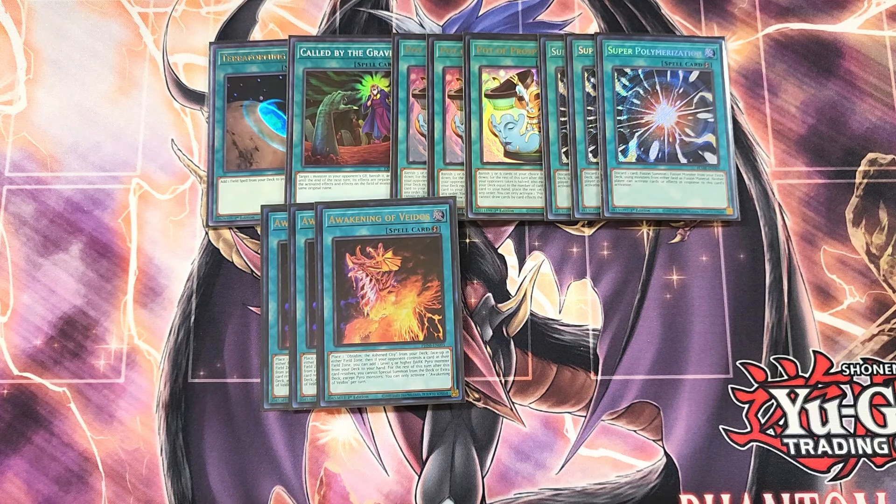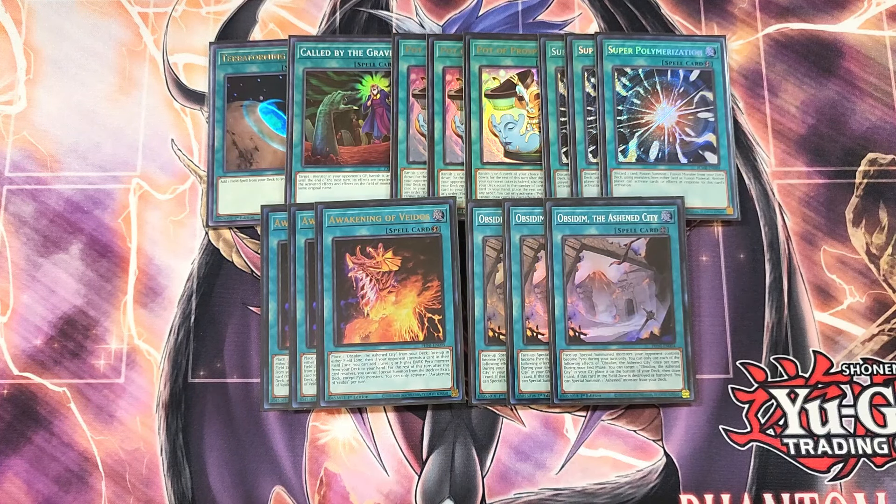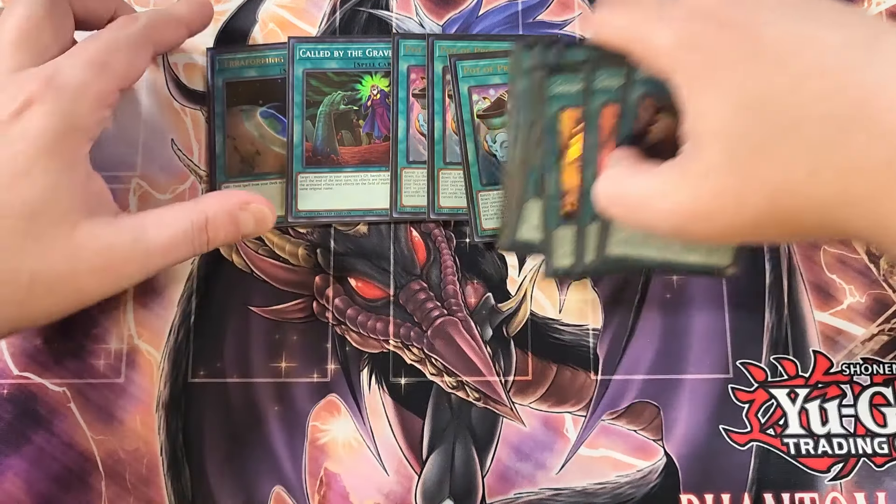We then play three copies of Obsidium, the Ashen City field spell. This is our main card we want on our side of the field — it's just so important. During your opponent's turn, monsters they control become Pyro-type, which can mess up their effects. You can only use each of the following effects once per turn: during your end phase, you can target an Obsidium, the Ashen City, in your graveyard and place it on the bottom of the deck, then draw a card. And if this card in the field spell zone is destroyed or banished, you can special summon an Ashen monster from your deck. Your copy of Vados is constantly popping this card to cycle through it over and over again, which is really nice. That's it for the spell cards, guys — let's get into the traps.